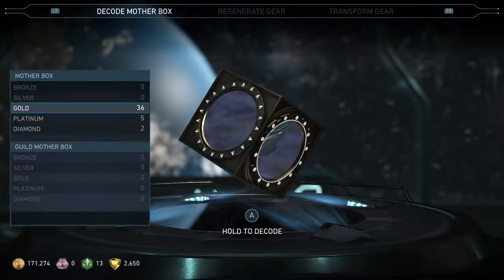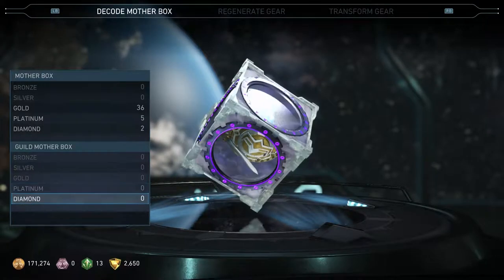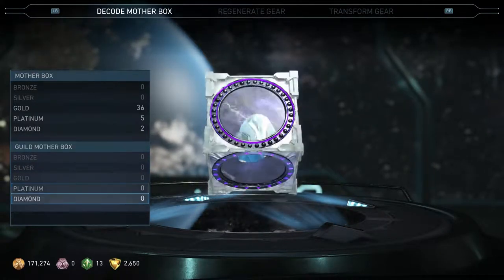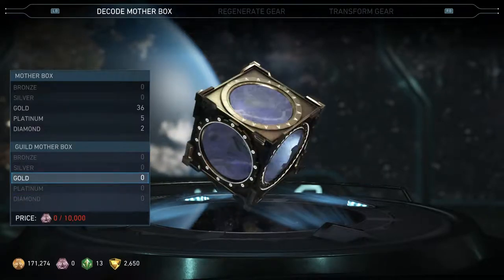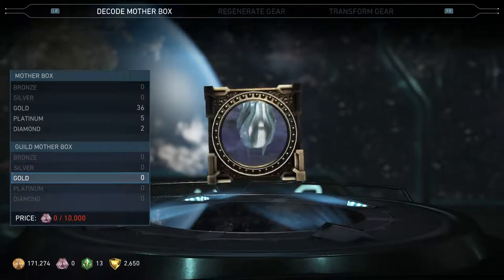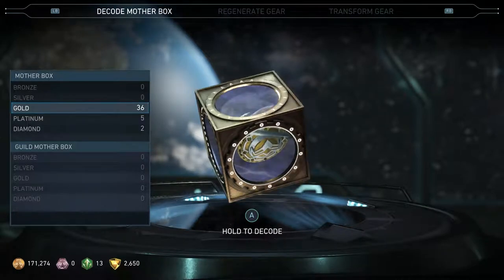There's also the old model boxes, but I don't know where to get the platinum or the diamond versions. It costs something. To get bronze, silver, gold, you have to pay for these types of coins — I don't even know how to get them, so I don't understand.